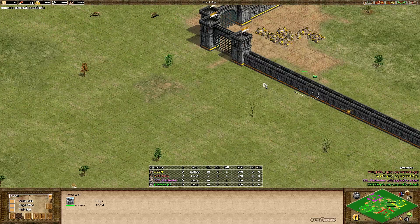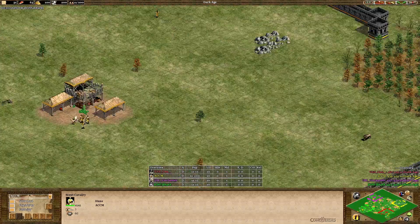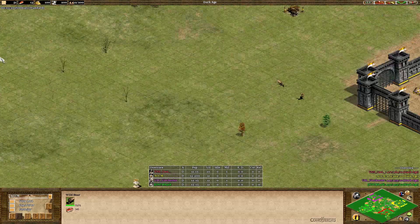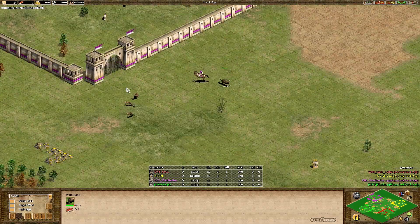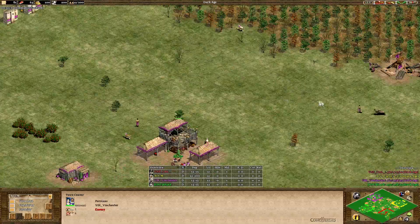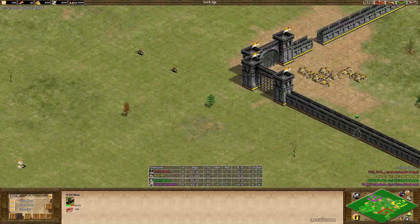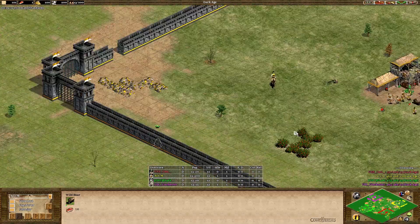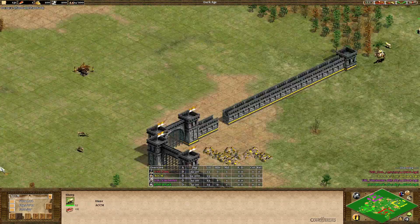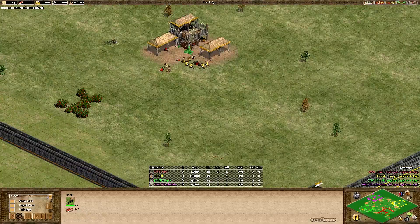He could maybe wall up across here. He does have unfortunately his town center forward. Looks like he does have a boar inside of his base — but his other boar is being stolen right now. Vinchester is bringing it in. Vinchester is off to a pretty good start getting that boar steal. It's not much you can do when the boar is outside your walls on arena; it's just really vulnerable to being stolen. Unfortunately only three deer, so he's going to have to push those in to make up that lost boar.